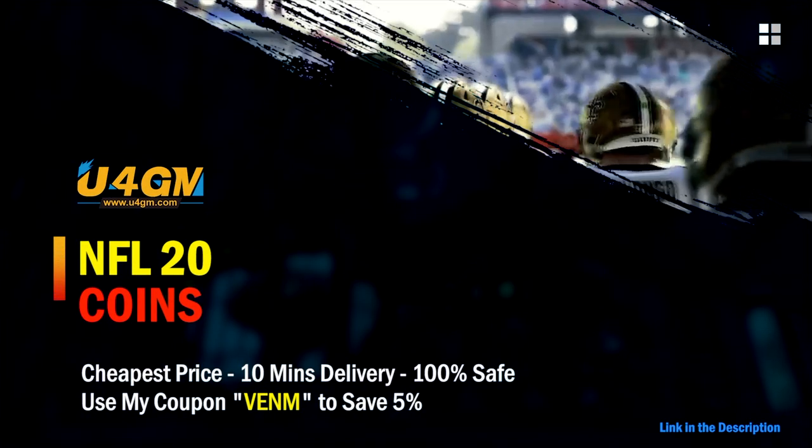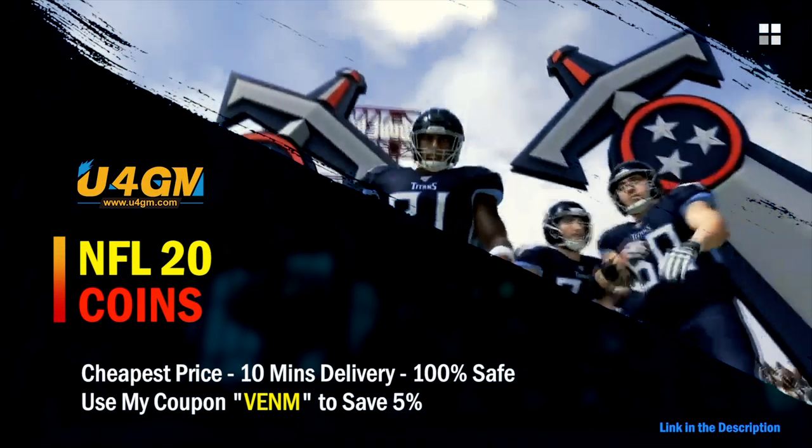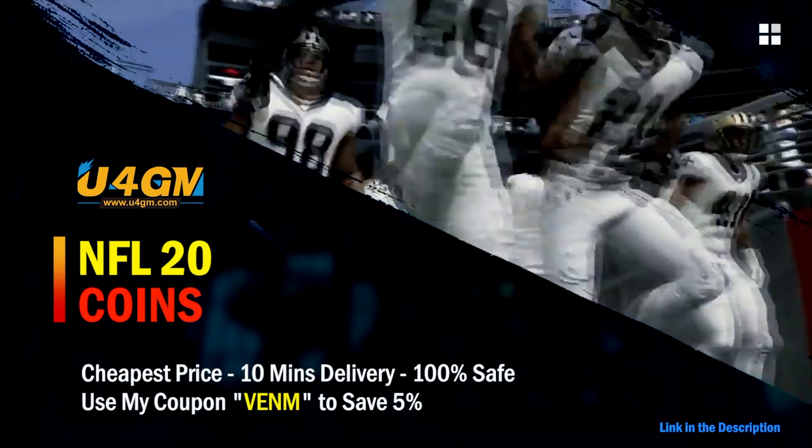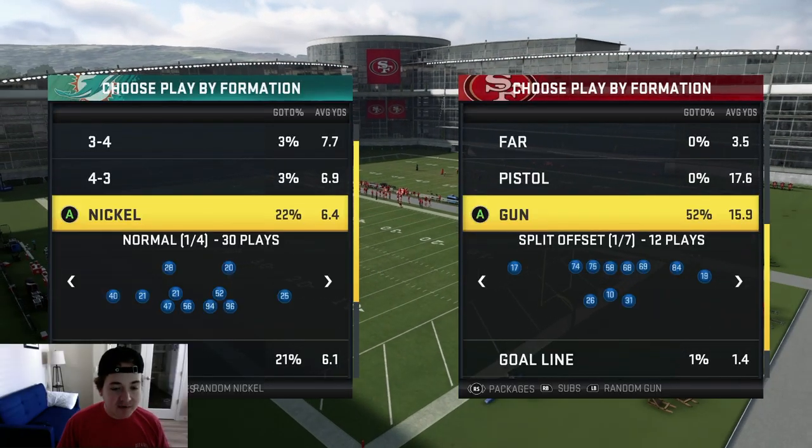For fast, cheap, and reliable Madden 20 Ultimate Team coins, make sure you guys go check out my sponsor. For GM Coins, use code 'venom' at checkout for five percent off.